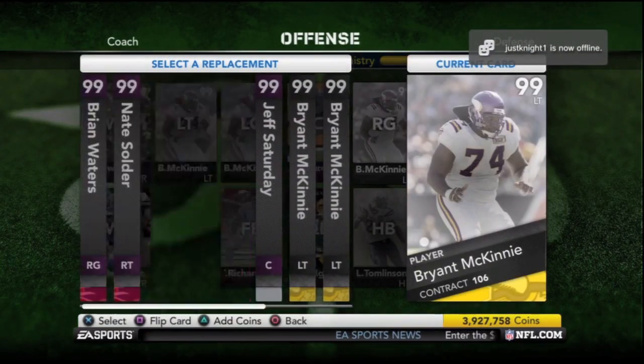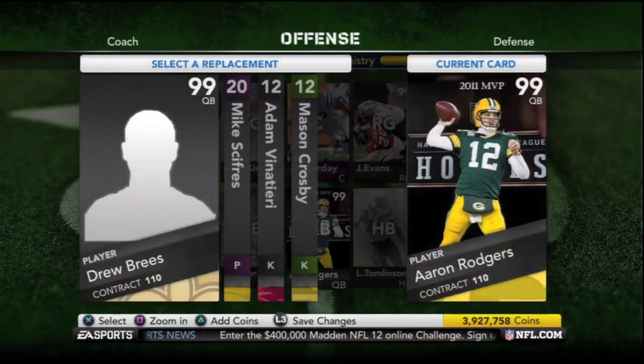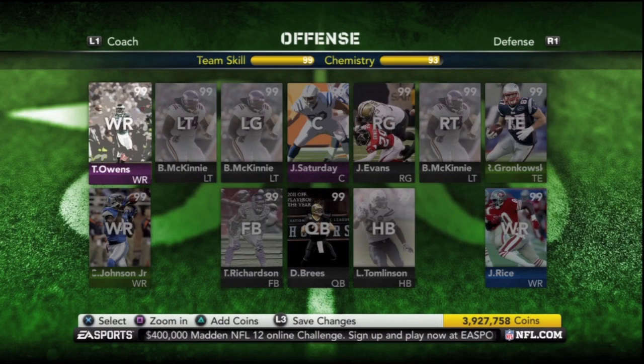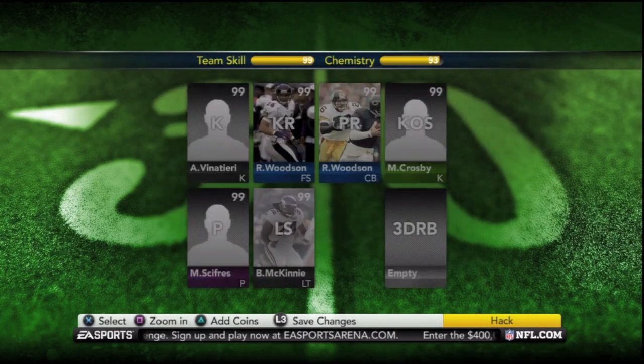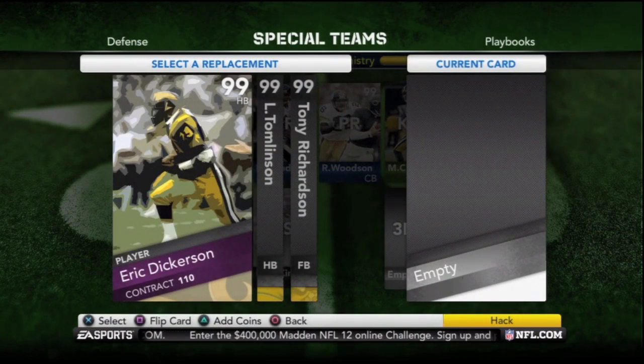For now I'm using Leonard Davis and the reward Evans there on the inside of my line. I haven't got to test them out yet but the stats are pretty awesome.